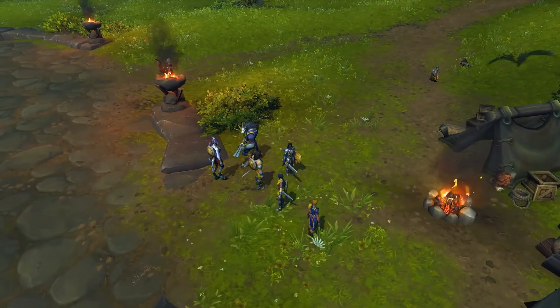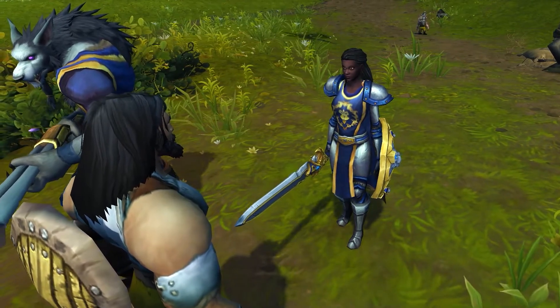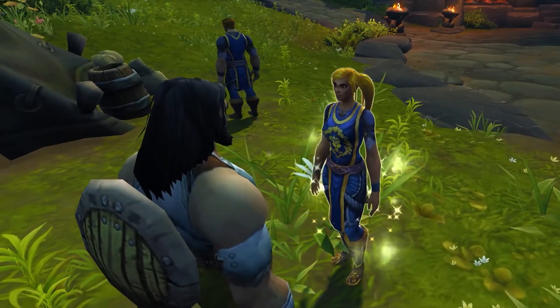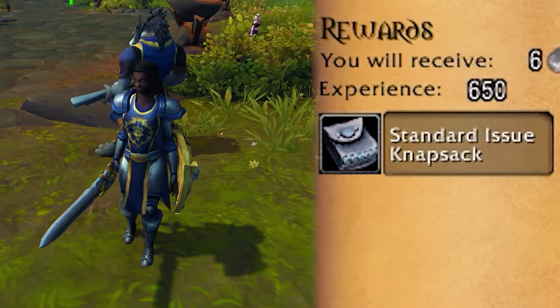You run up to Captain Garrick to report for your next assignment. She tells you to talk to Quartermaster Richer, who's collected a bunch of supplies from the wreckages on the island. You speak with the Quartermaster — this part just teaches you how to buy and sell stuff, not much of any importance here. When you speak to Captain Garrick again, you're given the standard issue knapsack, which is basically a 10-slot bag.